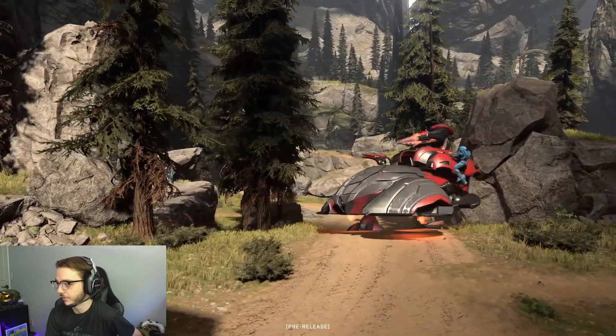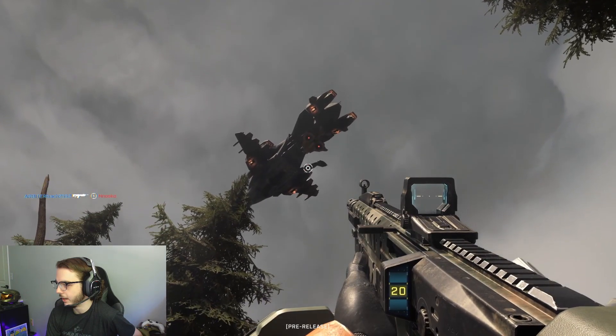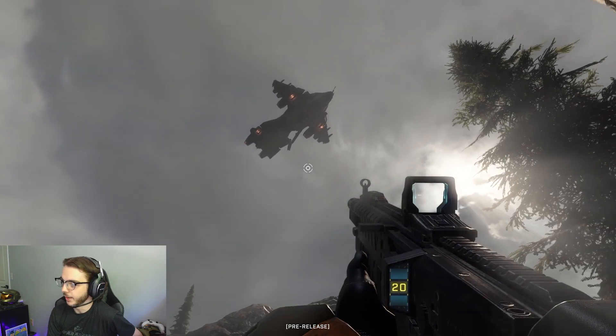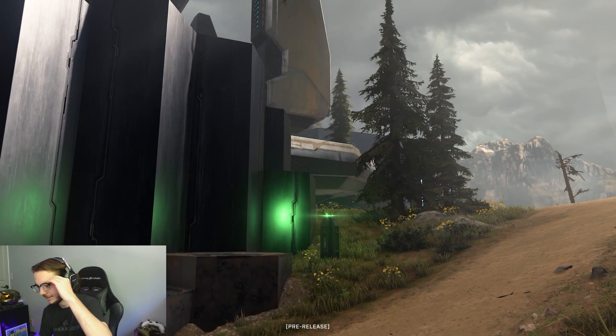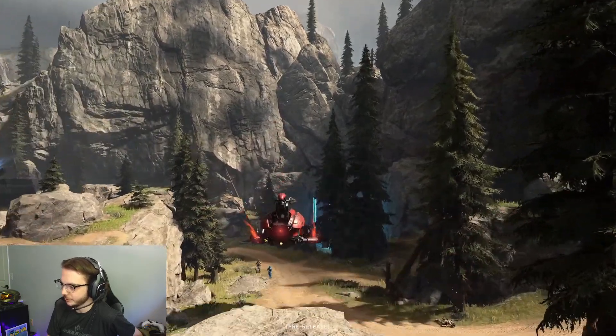That pistol looks mean too — the new magnum. You have a commander in your ear telling you that Pelicans are going to be dropping off vehicles — that's pretty badass, like Halo 2 Delta Halo mission-style weapon pods falling from the sky to resupply. That makes it feel like a real battlefield, and it's very exciting. It's mixing the campaign stuff into multiplayer — I like that a lot.